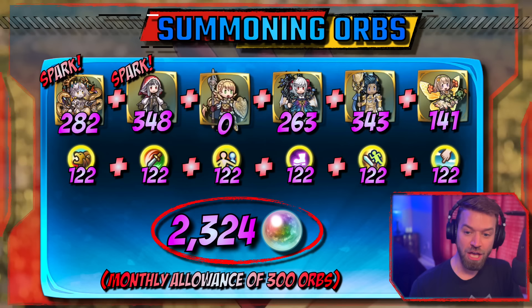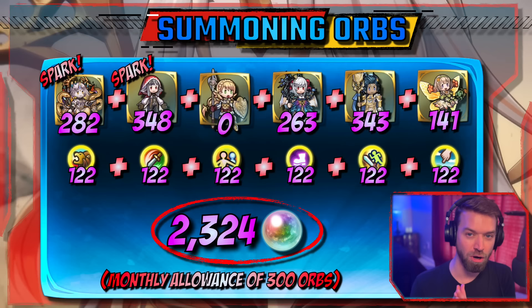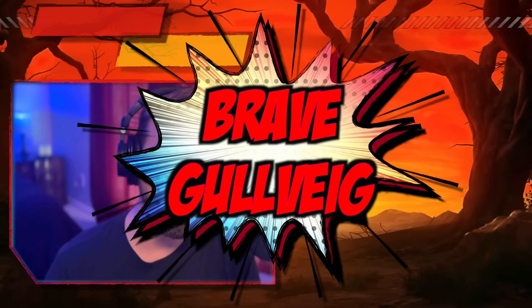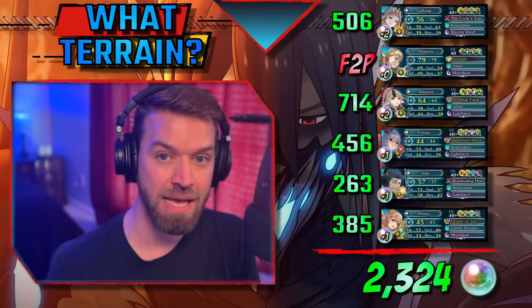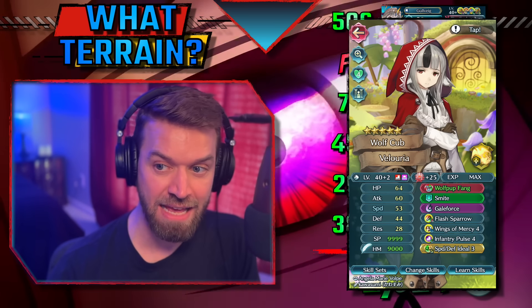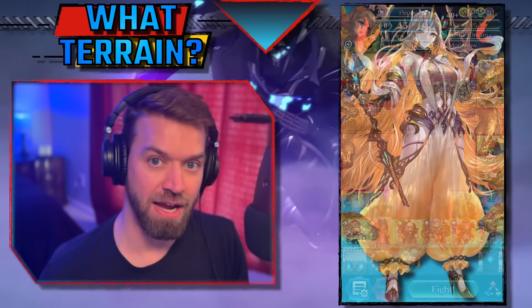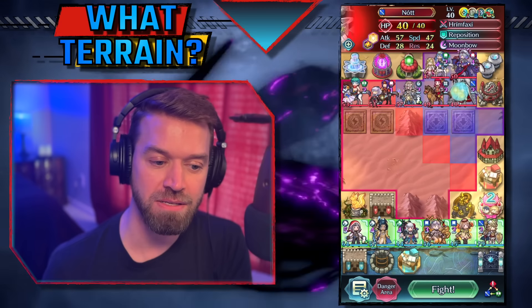But if you're just getting started, 259 orbs is really nice. Now, how am I counting these orbs? What I've done is taken the merges for the unit I've wanted, then taken the average orbs to get to those merges — the 50th percentile number. I've then counted in a spark for units that have an applicable banner, then added in fodder, taking each piece I wanted at the average cost to summon one unit per banner across all colors. This doesn't include any fodder you have in the codes, accidental fodder or units you've gotten, or four-star special units. All of that can make this cheaper, as well as doing fodder chains, which we'll talk about later.